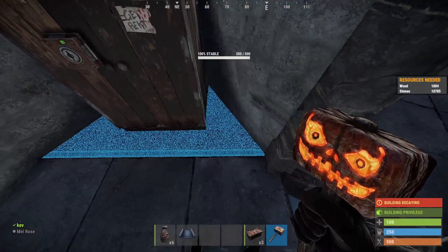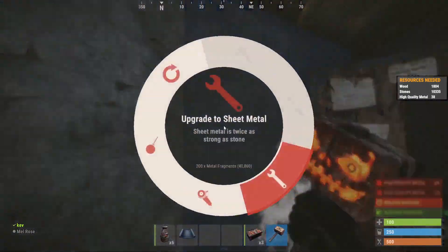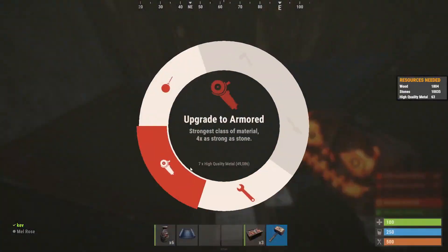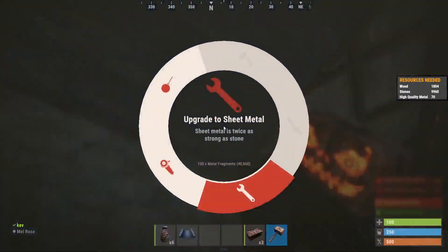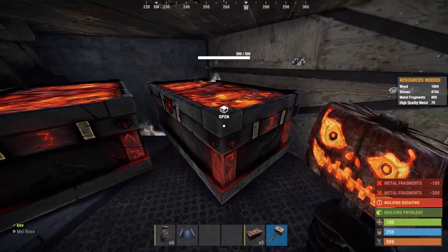What we want to do next is upgrade all of this to HQM all around the TC. Once you've done that, turn everything that you can see inside here into metal.